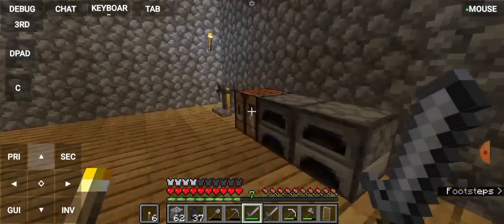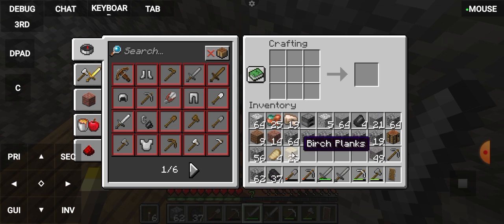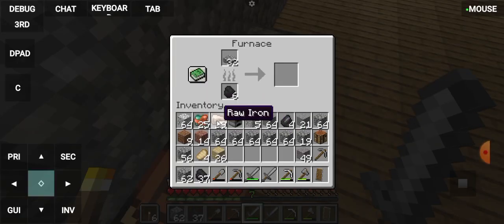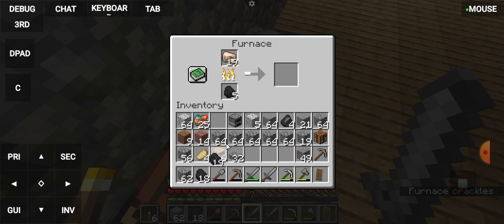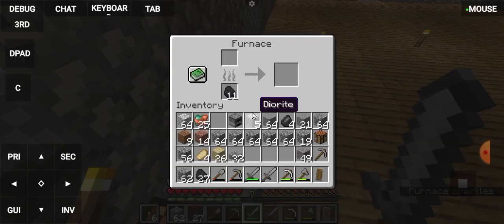Let me see what the items are. First of all, let's go ahead and put the items in here. Let's go ahead and put the coal in here. I'm going to talk about the coal in here.